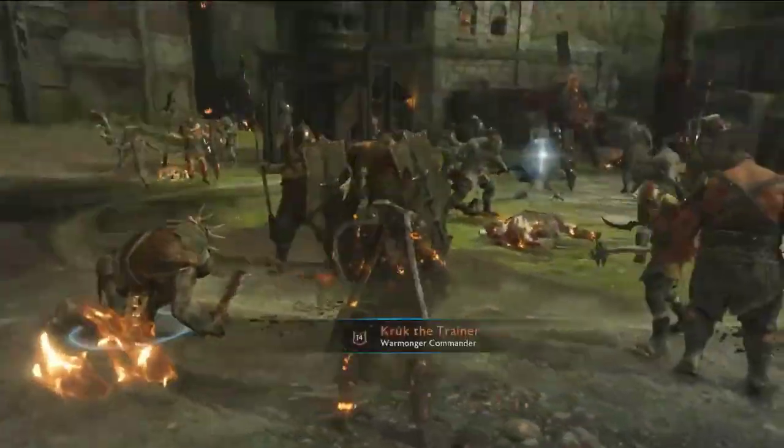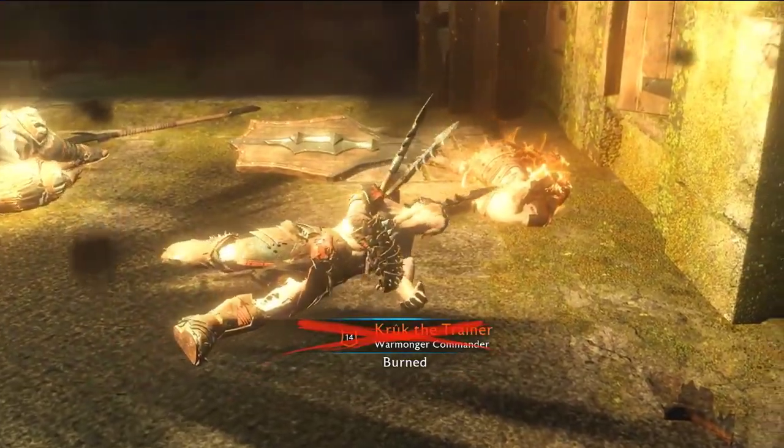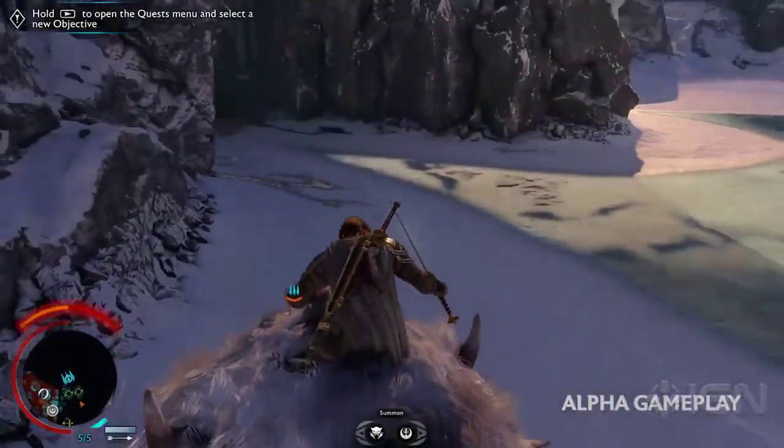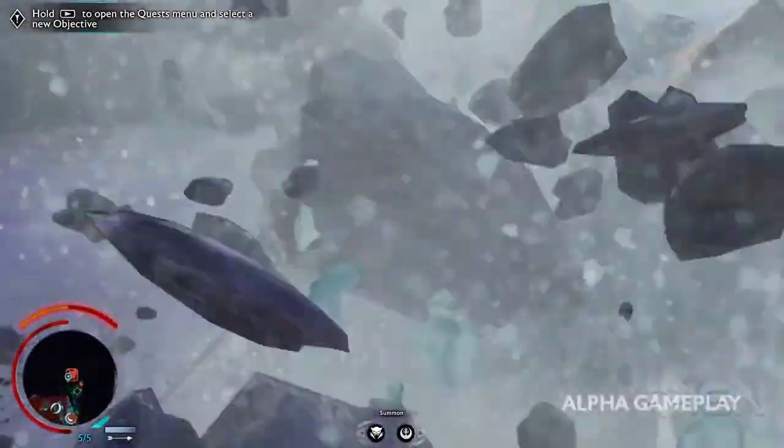If you're wondering how to get all these items, you have to kill captains, warchiefs and overlords for the gear and weapons. Depending on their rank you will get some good items, and gems are earned by killing creatures like grouse.